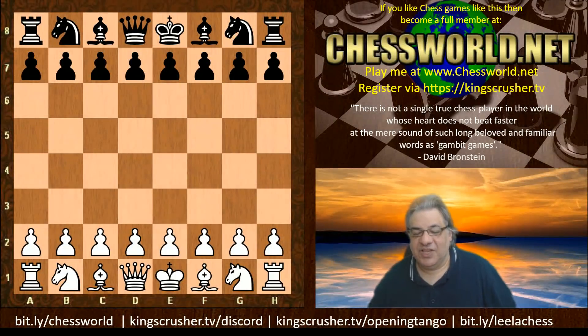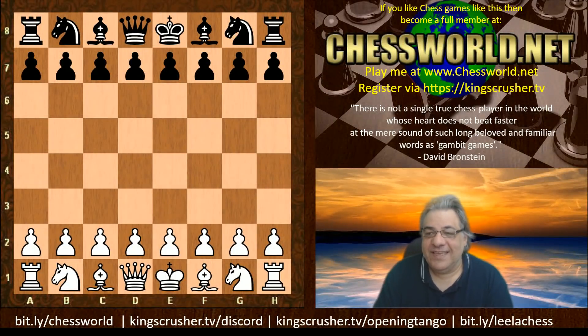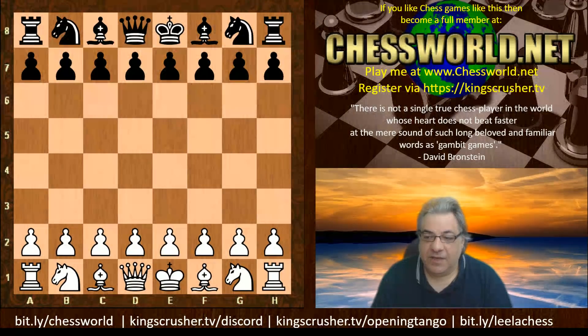Hi all. Let's catch up with the world of AI. TCEC season 19 is underway — really serious stuff. Division Premier round 3: Leela playing against Scorpio NN — that's Scorpio neural network, not Scorpion as I might have said in the past.